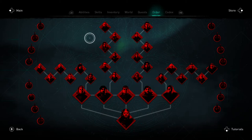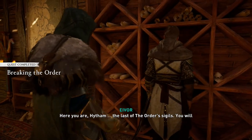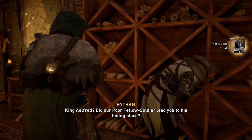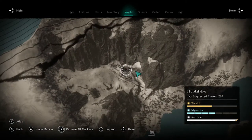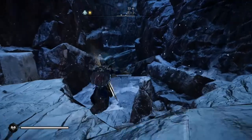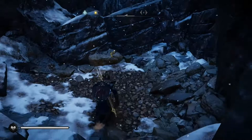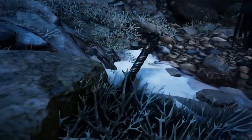Our final step before unlocking Mjolnir is to eliminate all of the Order of the Ancients members and return their medallions to Hytham in Ravensthorpe to unlock Thor's Cape. You'll find King Alfred's medallion among them. With Thor's full armor set equipped, head to Hordafylke in the northern part of Norway, where you should find a massive crevice. At the far end will be Thor's Hammer. You can visit this area without the armor set and look at Mjolnir, but you can't actually interact with it without the full armor set equipped. This will unlock another achievement or trophy for wielding Mjolnir.